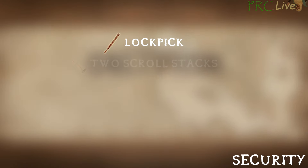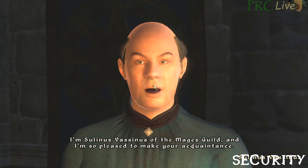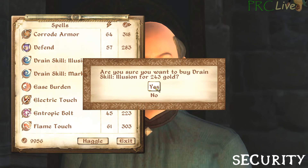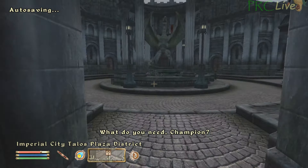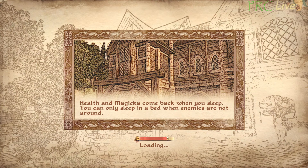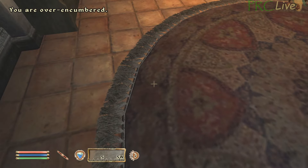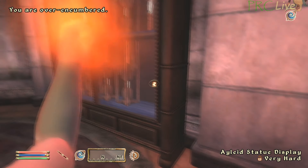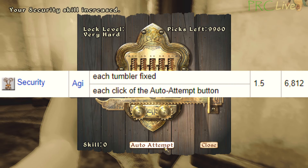To farm Security, you'll need a lock pick, some scroll stacks for duping, access to the Arcane University, and you'll also need to have learned the Drain Skill spell effect — acquired by buying Drain Skill Illusion from Salinus Vassanus in the Skingrad Mages Guild. Go to the Arcane University and make a spell that drains your Security 100 points for one second. Find a very hard lock to pick — the display case in Umbakano Manor in the Talos Plaza district is particularly good because it doesn't count as a crime to pick it. Dupe roughly 7,000 lockpicks. To farm this skill, cast the drain security spell and immediately pick the lock. At zero security, you have a 0% chance to auto attempt on a very hard lock, but you gain the same XP as if you had manually picked it. Spam click auto attempt until you're at max level.